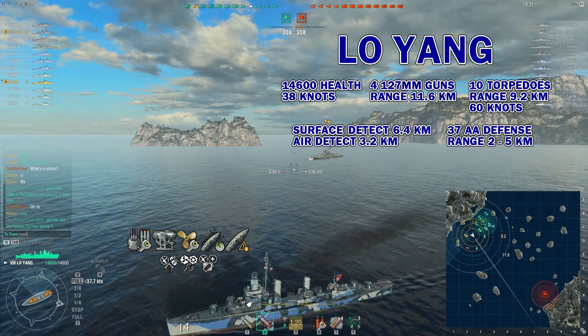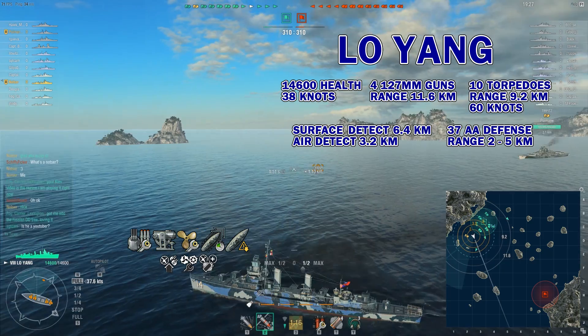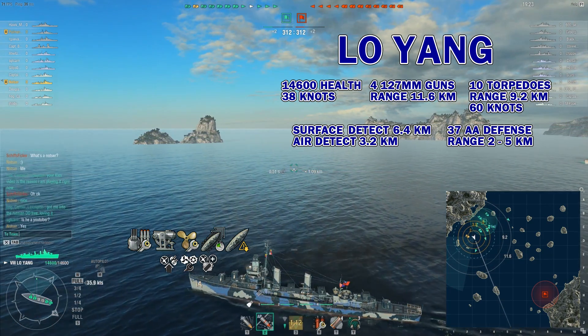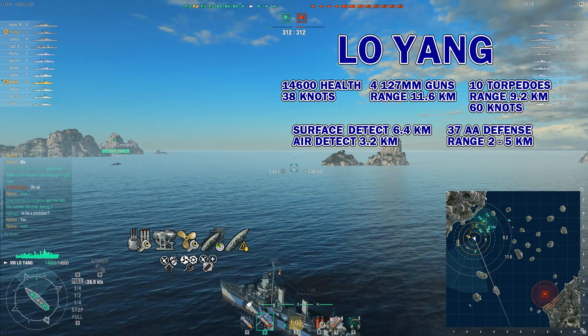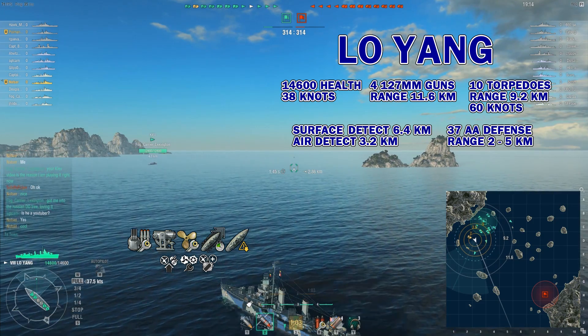Hey, this is Dotsir and this is the tier 8 premium Taiwanese destroyer Luoyang. It has 4 127mm guns, 10 torpedoes, 37 AA defense rating, a surface detect of 6.4km, top speed 38 knots, total health 14,600.